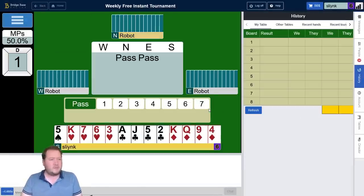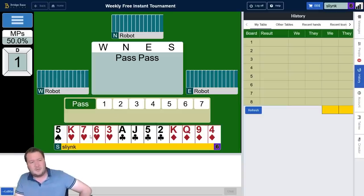Board number one, I got a triple four-one, 13-count. Passed past me. With four-four in the minors, you can open either suit. It really depends on partnership, but when you've got a triple four-one with a singleton, I like to open diamonds.